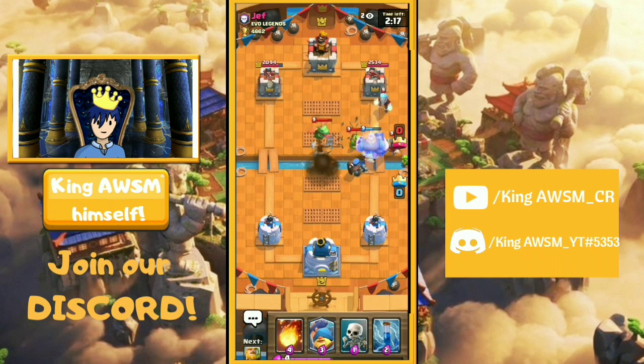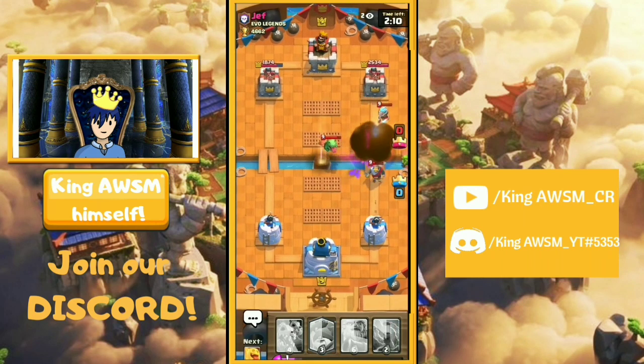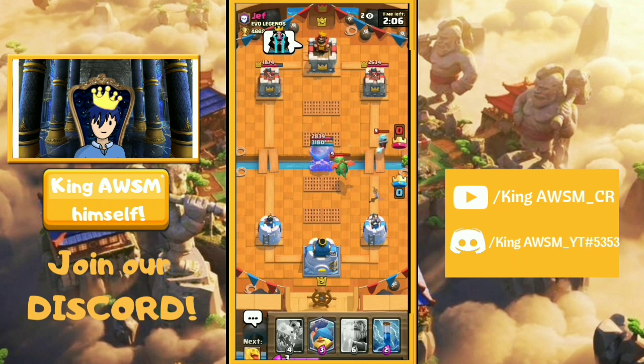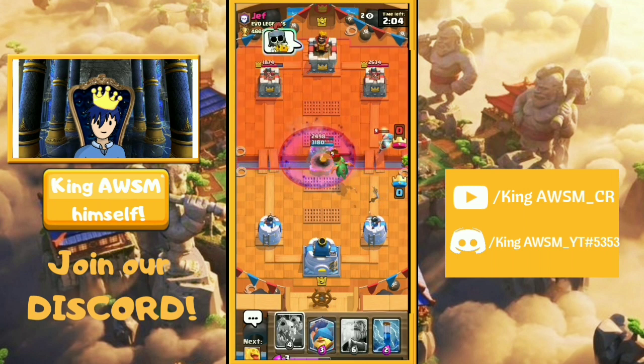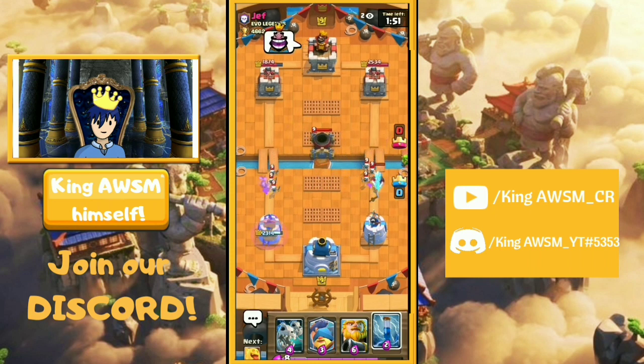It will be really fun if it actually comes. We are here for checking out the Mortar, so yeah this is gonna be really fun. If it is on our side it's gonna show as blue, but if it goes on their side it will automatically turn red and then it will start dealing damage to their tower.